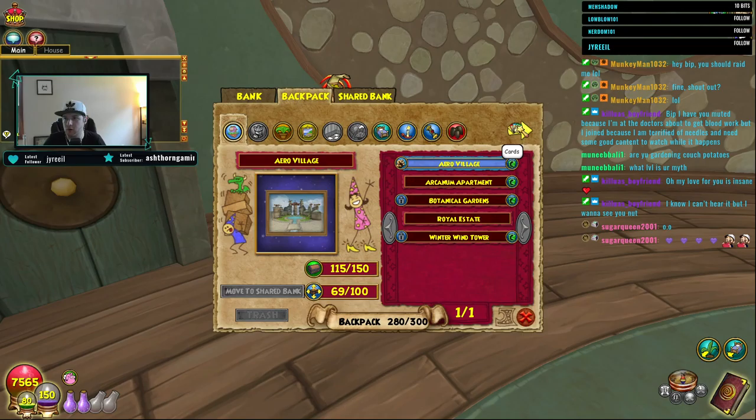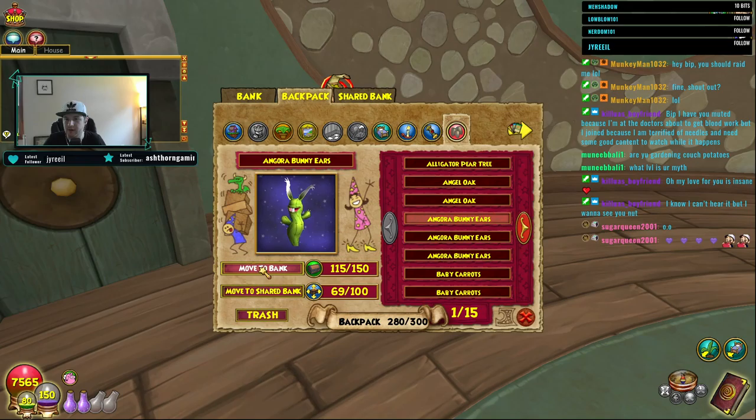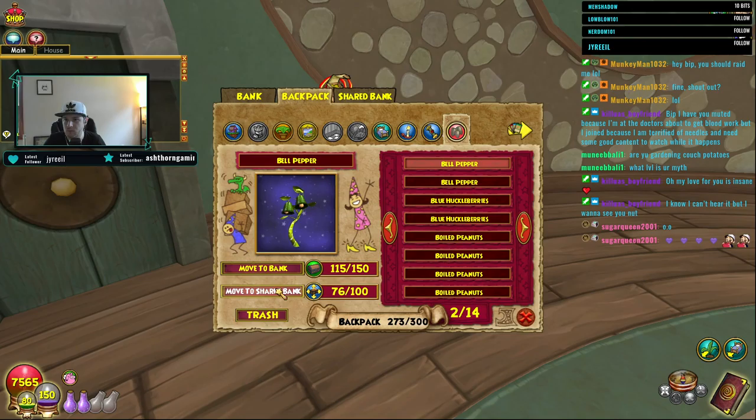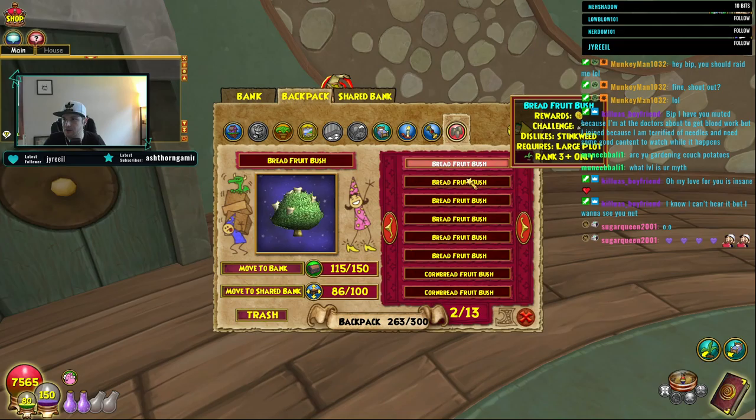I forgot they updated the chest. Let's go over to our seeds - as long as there is a rank one spell right here, 'Angora Bunny Ears' - move to shared bank. I'll throw in as many rank one spells as I possibly can find. Perfect - Beast Moon seeds.